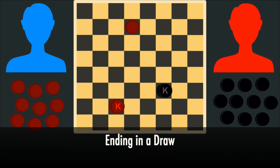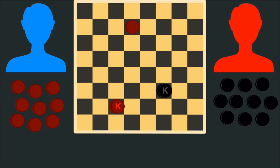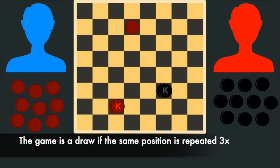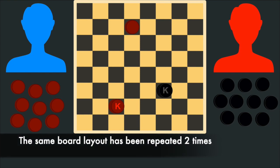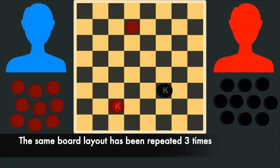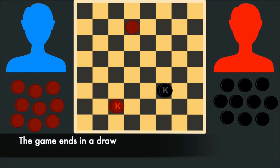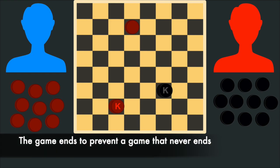The other way a game can end is in a draw — a game without a winner. The first way a game can end in a draw is if players move their pieces back and forth to the same positions three times. For example, if this player moved here, then this player moved here, then this player moved back here, and this player moved back here, these players would have just repeated the same board layout a second time. If the players continued these moves in the exact same way, they would have created the exact same board a third time. If this occurred, the game will immediately end in a draw. This rule exists so the game doesn't go on indefinitely with players repeating the same move over and over.